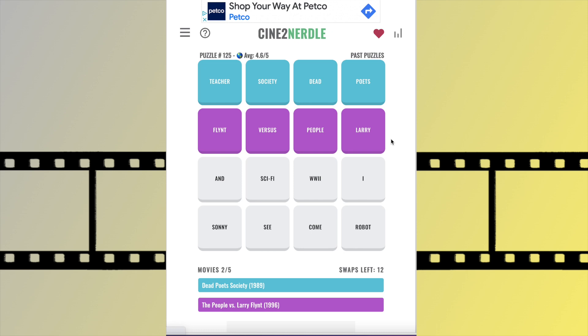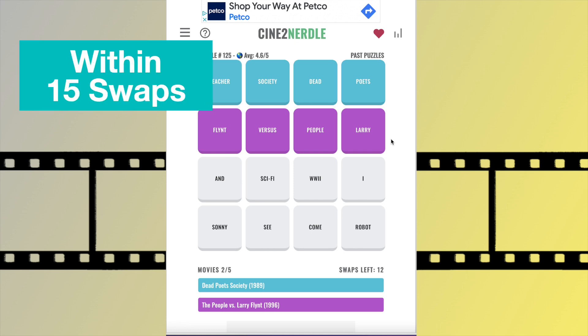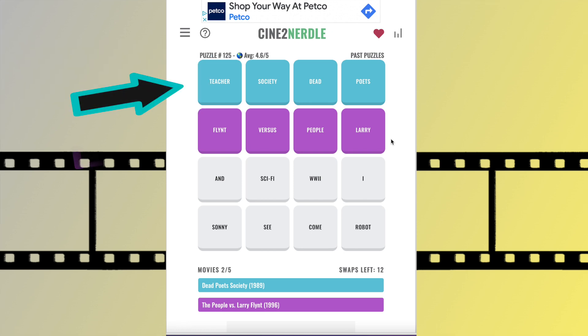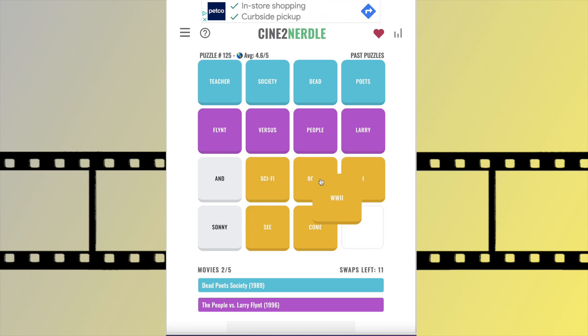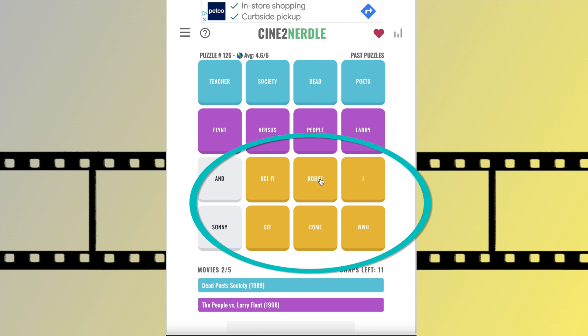You have to solve all four or five movies within 15 swaps. When a line is correct, it will change color and the name of the movie it represents will show up underneath the puzzle. As you're playing, if you have three blocks in the same line that go together, those blocks will turn yellow, and this hint tells you that you're on the right track.